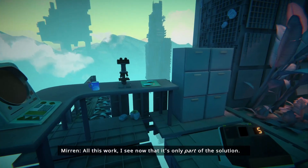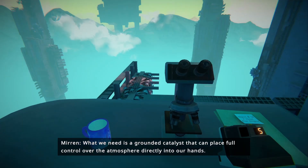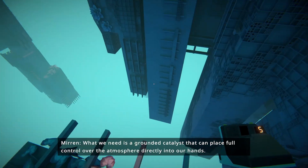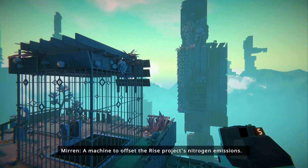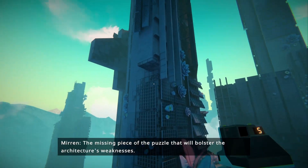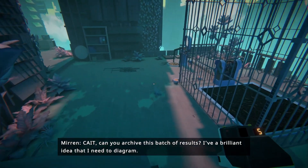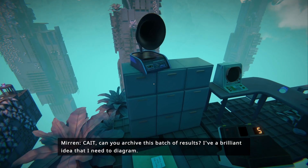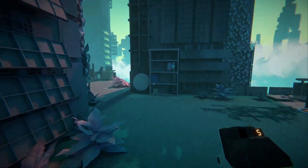I see now that it's only part of the solution. What we need is a grounded catalyst that can place full control over the atmosphere directly into our hands. A machine to offset the RISE project's nitrogen emissions. The missing piece of a puzzle that will bolster the architecture's weaknesses. Kate, can you archive this batch of results? I've a brilliant idea that I need to... where is this battery? Alright.